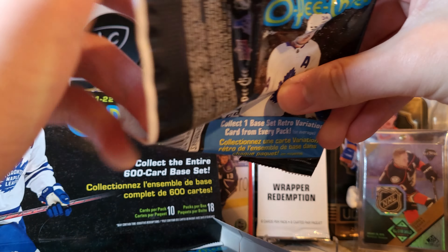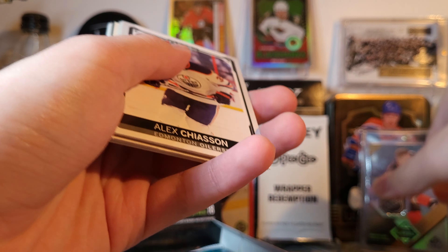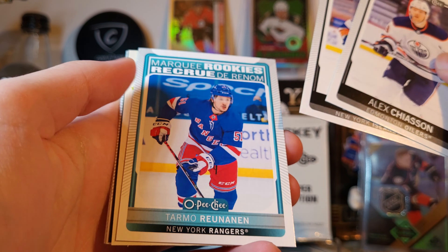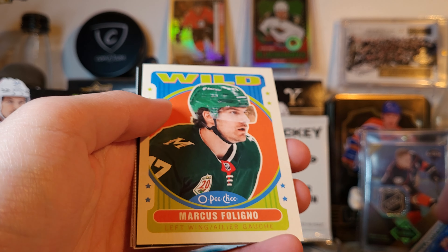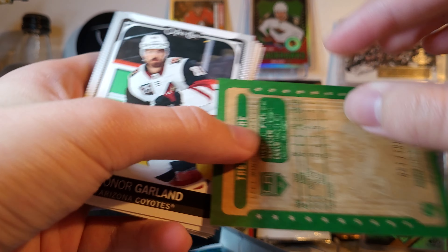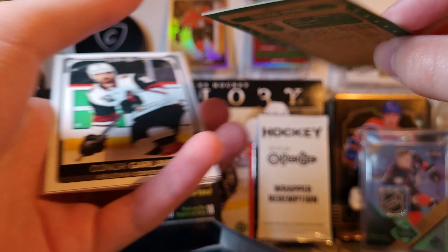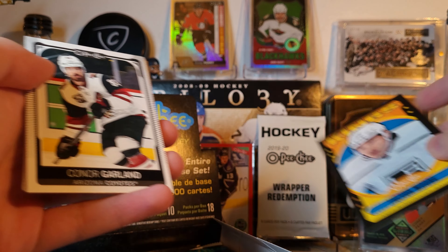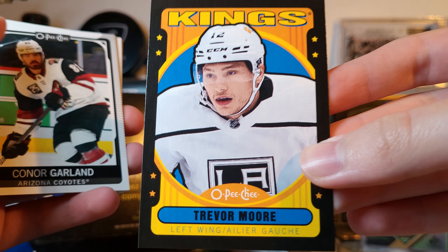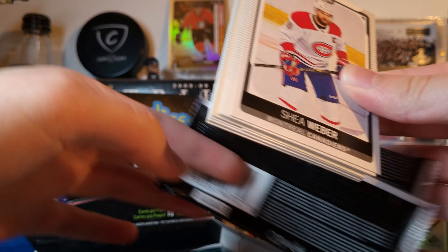Maybe it's a good sign. And a black. So we're off to a pretty good start. McDavid out of 50, an Ovechkin short print, Tama Runanen, Nick Foligno, and a black — Trevor Moore. And a thousand oaks, 51 and 100. Nice. There we go. What a strange box.